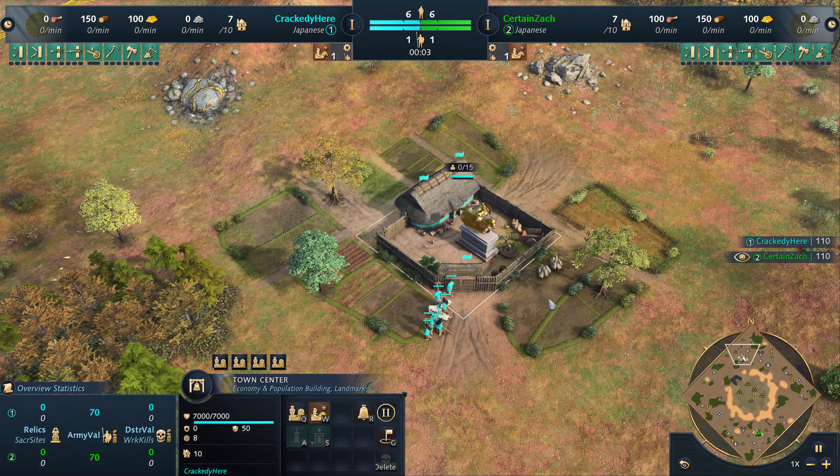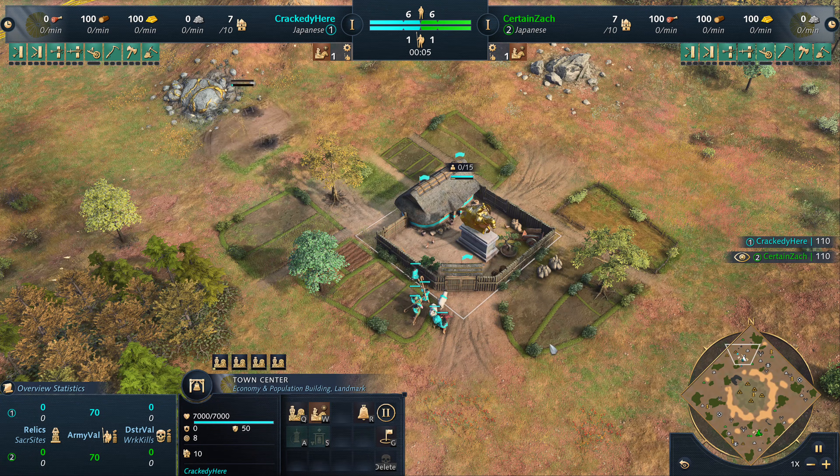What's up everyone, how are you guys doing? In this game we have Crackity here spawning in the northwest as the teal Japanese, and in the southeast we have Zach spawning in as the green Japanese.